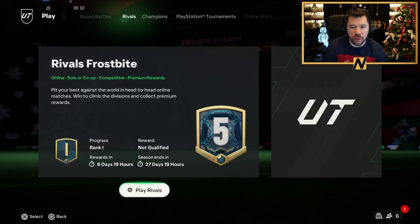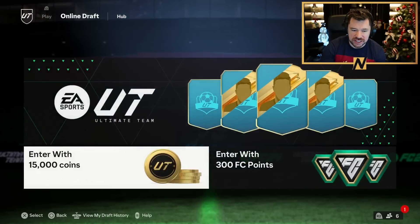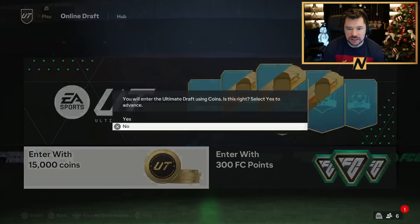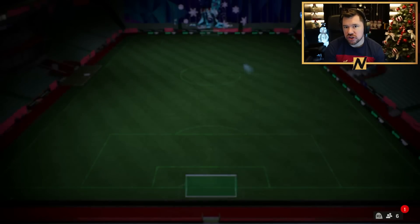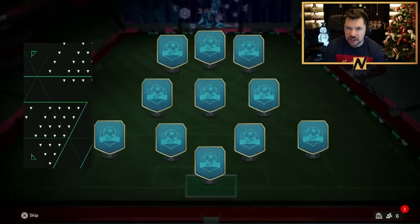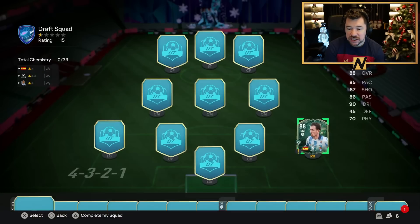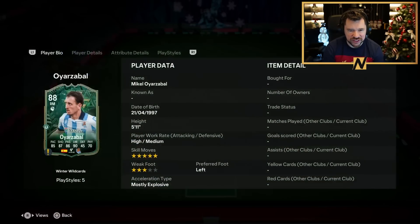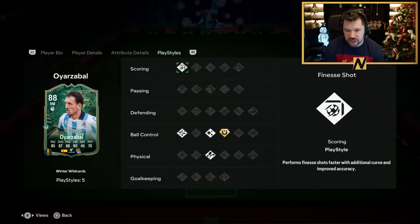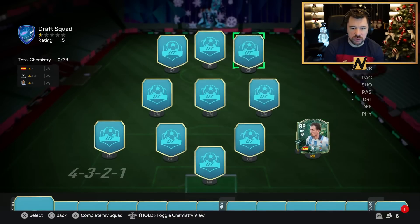What's up guys, Nepenthes here and welcome back to another draft video. Today we have got an insane new amount of players in the draft because of Winter Wildcard Team Two, and we're just going to take as many of those as we can to build the best draft. We start with Oyarzabal — he goes in at right back, five star three star, not the best stats, but he's got Finesse Shot and Trivela.